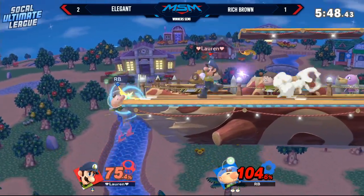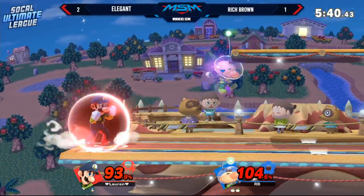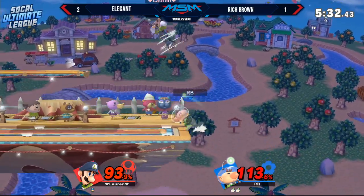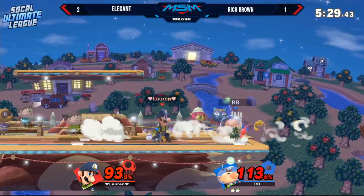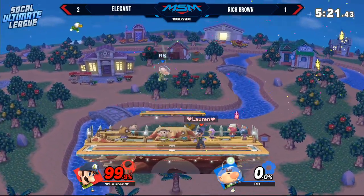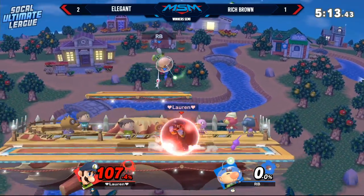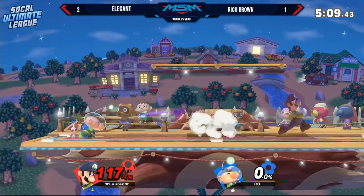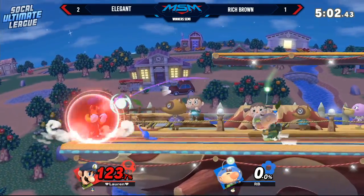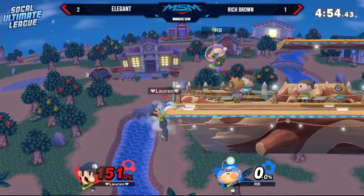Second forward air hit just to buy some time against Elegant's shield, and safely lands back on stage with a roll get-up. Rich Brown has been getting away with these fairs off stage to make it back on. Elegant getting a little aggressive trying to intercept with edge guards but kind of forgetting what Rich Brown's been doing off stage and getting stuck trying to push his aggression. Rich is using his rangy game again — he knows he has Elegant at the ledge. He gets the grab, finally — even stocks, zero percent on Rich Brown. This is not where he wants to be; Elegant has definitely taken away Rich's opportunity to make a comeback.